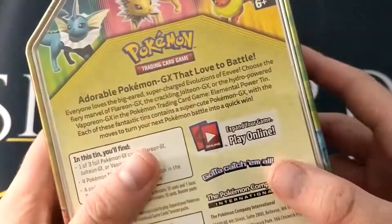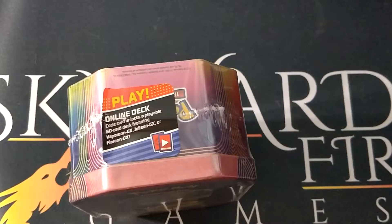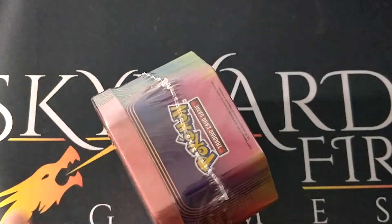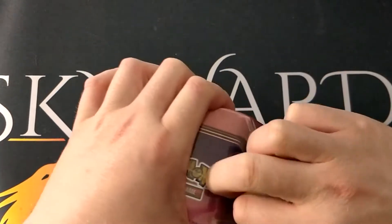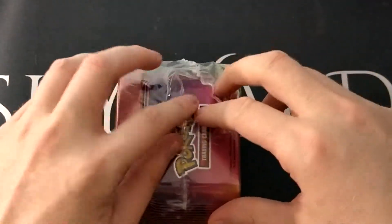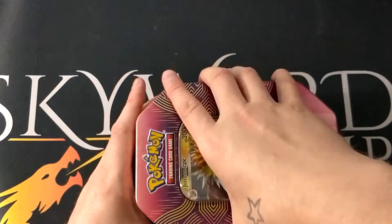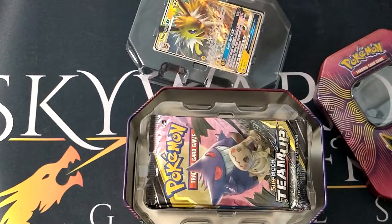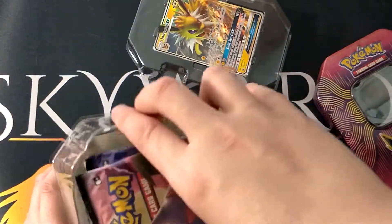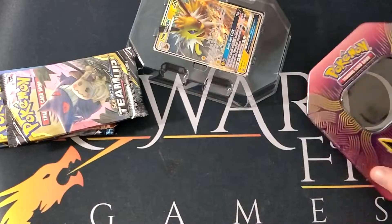Same as the other two tins I've done in the past two days — you've seen everything. So what we are going to do is grab the sleeves, because we need sleeves to put cards in. We'll get rid of that sticker because that's always in the way, and we will open this up. I didn't get very lucky in the Vaporeon tin as you saw yesterday, but hopefully today we can get lucky. As I always say, I keep the codes for the deck that come with these ones. Four packs. Let's get this going.